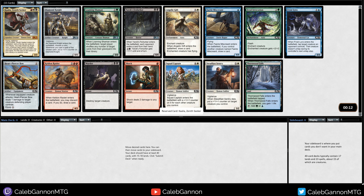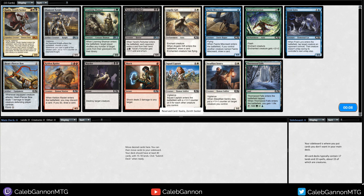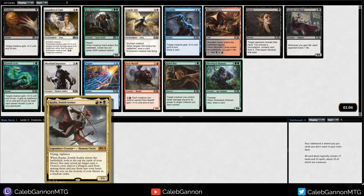Let's count the two-toughness creatures in this pack - technically seven of them. I feel like Murder is just better than Kallia, but I'm gonna take the rare. Yeah, you should definitely take Murder there, but I want to try this card out and see how good it is in limited.